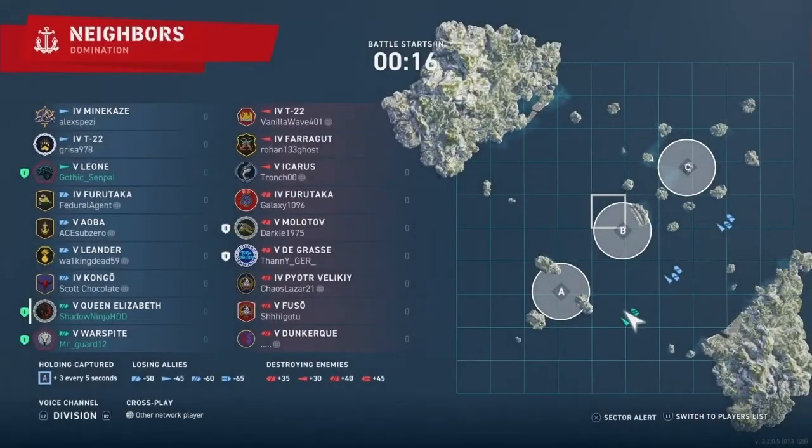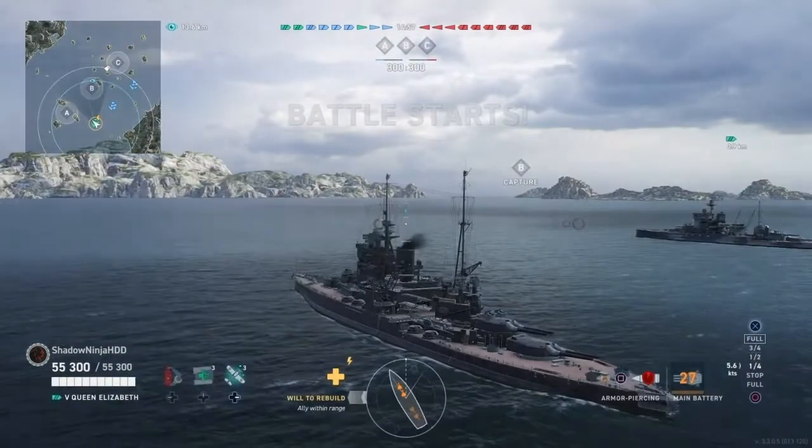Alright, here we are in Neighbors. It looks like he's going up against 3 Destroyers, a couple of Cruisers, and 3 Battleships. It looks like he is top tier in here. He's got the Dunkirk, Fuso, the Peter — there's a tough one. Degrass, Molotov, Furutaka, Icarus, Farragut, etc.